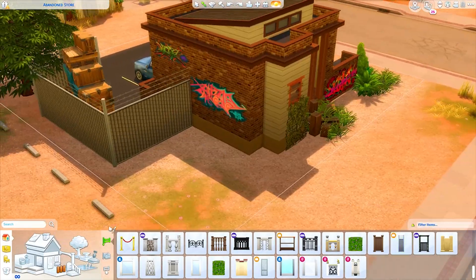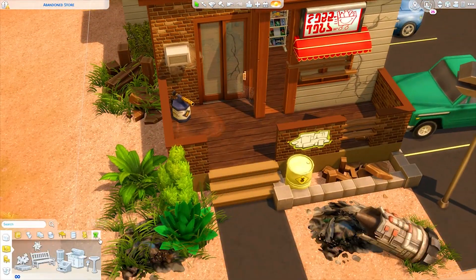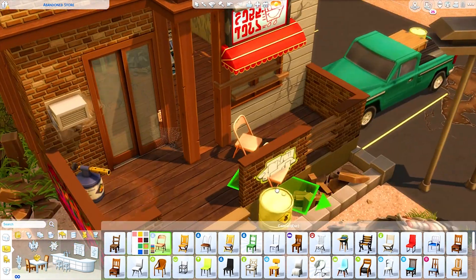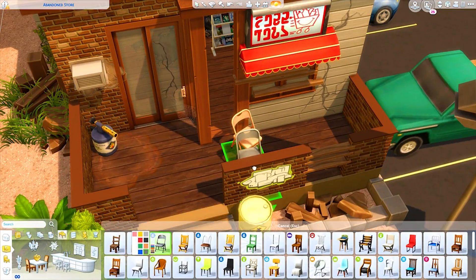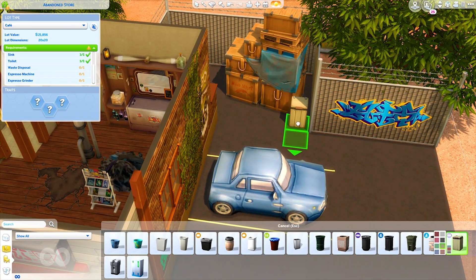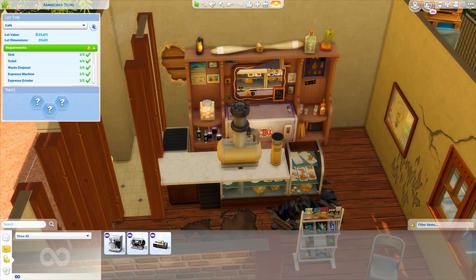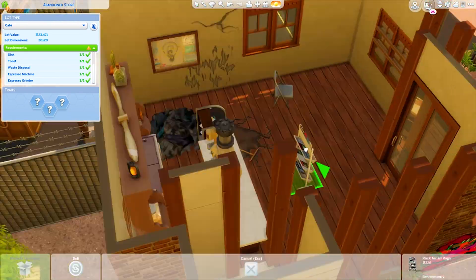That's pretty much the outside — just adding a couple more trees as well. I know this town is fairly bare but there are a couple of mesquite trees, and I wanted to make sure there was a little bit of greenery on this lot just to break it up. Now we are on to the inside.